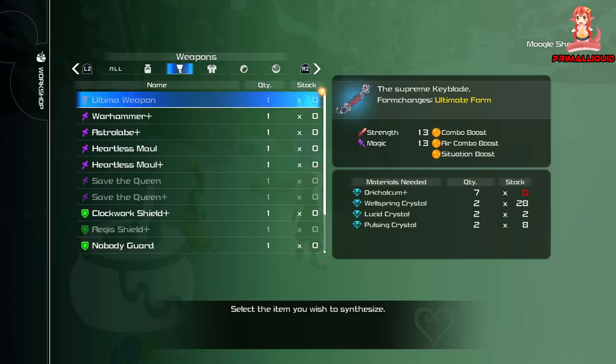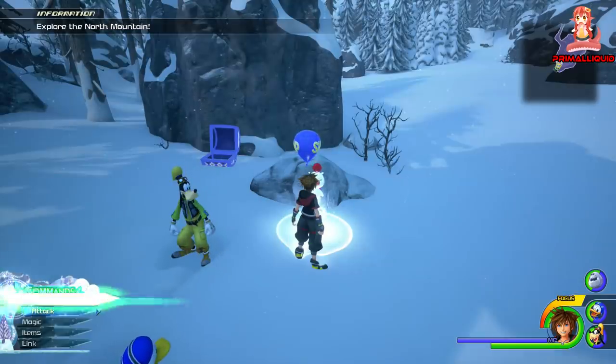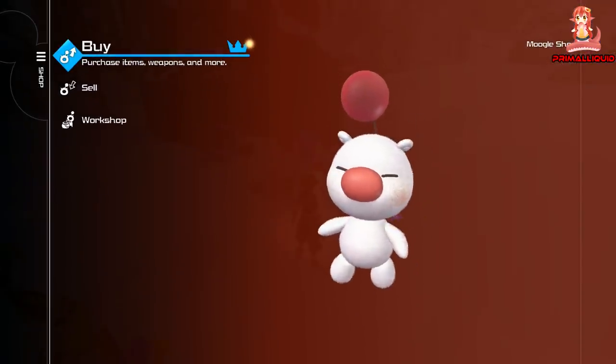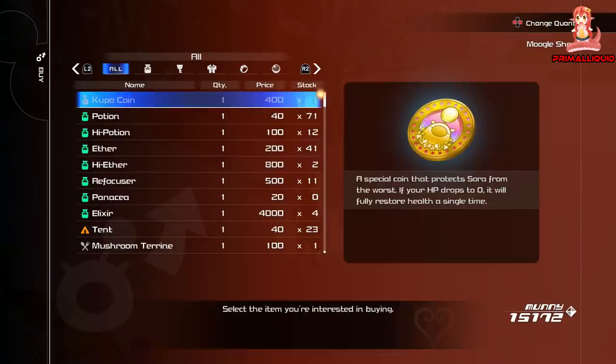In order to get the first one, you need to go to the Twilight Town area. Right where the Moogle Shop is, basically every time you buy something from the Moogle Shop, you will actually get a postcard — it is a little random, but 9 times out of 10 you do get them. Right next to the Moogle Shop in Twilight Town there's a little postbox, and you want to keep posting these and you'll get an item each time. The chance is a little low, but eventually you will get the Aurichalcum Plus.